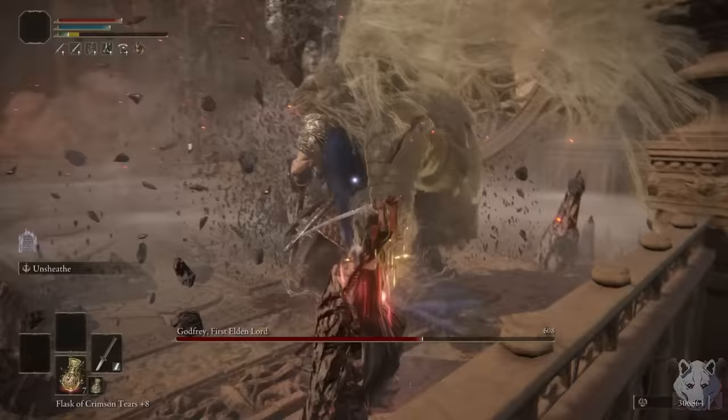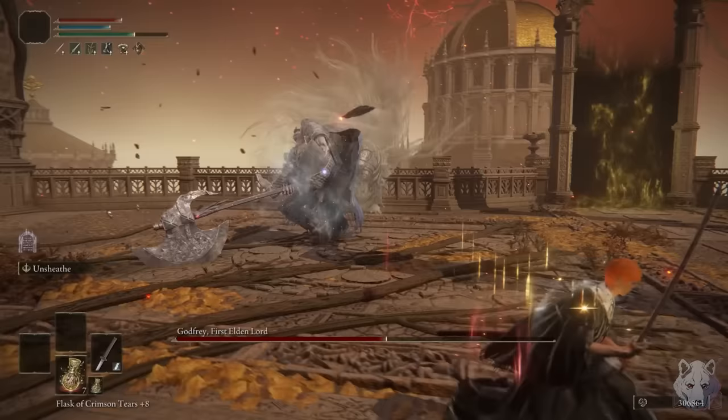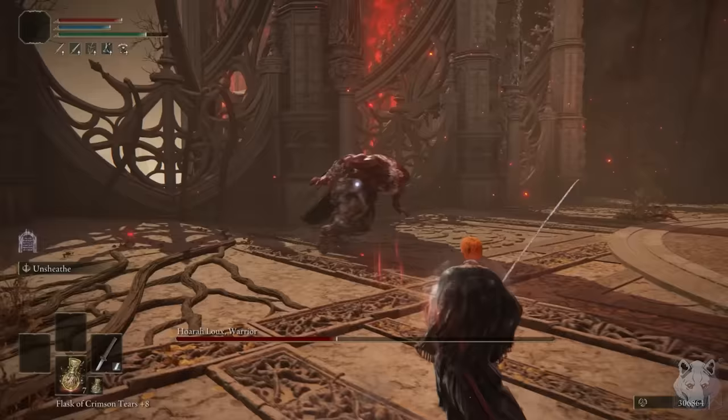Quickly moving along to Godfrey, Phase 1 goes exactly the same as before. It's actually easier because his moveset hasn't changed and halfway in he screams, which is just free damage. The only thing that gets added is the huge Earth Shatter attack, but the counter to that is to just run away. I know it's possible to dodge it with really strict timing, but honestly it's better to be safe than dead.